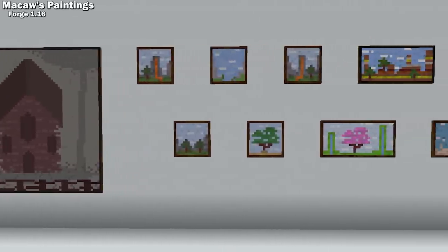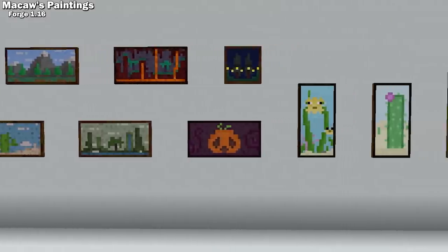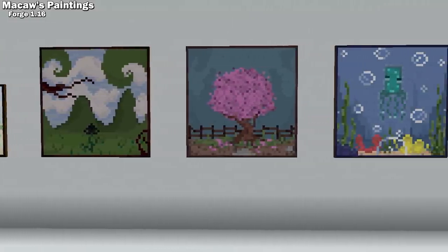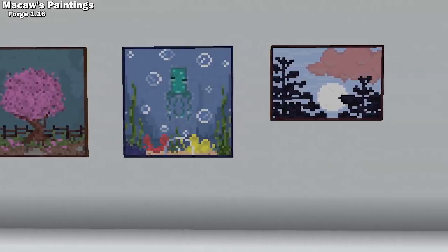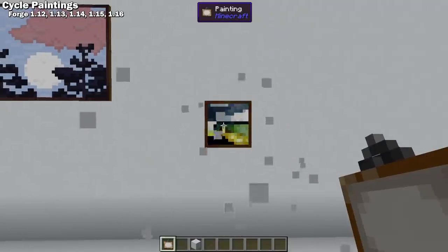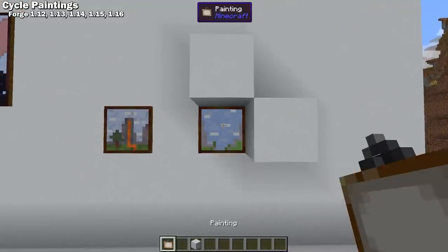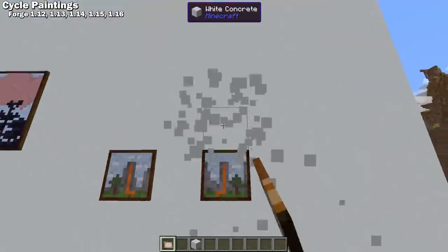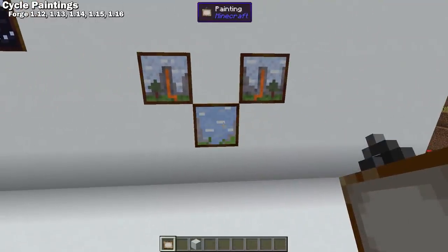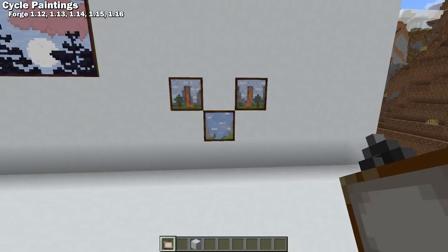Macaw's Paintings is a Forge 1.16 mod that currently adds 20 new paintings. The art was made by Peachy and, as with all of Macaw's mods, everything looks fantastic and they've done a really good job of keeping a Minecraft feel. And if 20 new paintings isn't enough for you, according to the mod's page you can expect to get some updates. The only downside is it makes it a lot harder to get the painting that you want, which brings us to our next mod: Cycle Paintings. This is a Forge mod available in pretty much every version since 1.12. It allows you to cycle through all paintings of the same size by right clicking a placed painting with another painting in your hand. If you plan to add Macaw's Paintings, I would highly suggest pairing it with this mod.